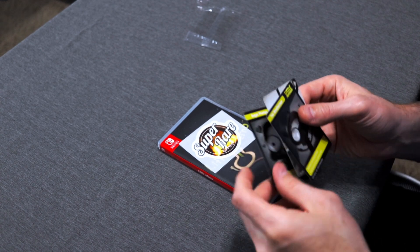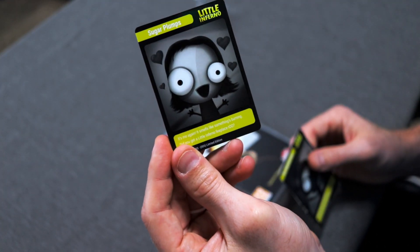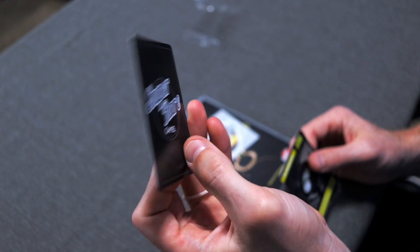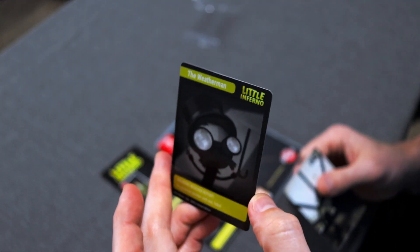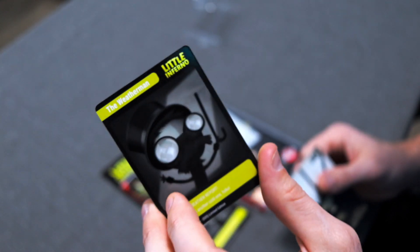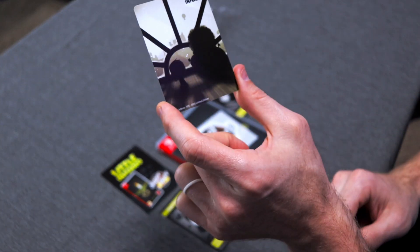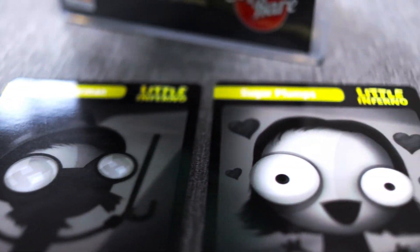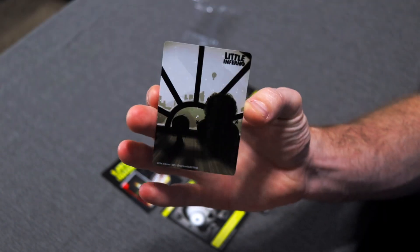We have one card that just has the title 'Super' on the back, and then some little character trading cards. This is Sugar Plumps, your next door neighbor that you converse with through the fire — again has the Super Rare logo on the back. We have the Weatherman, another guy that communicates with you throughout the game, and then we have this nice little image of your character looking out to the snowy abyss.